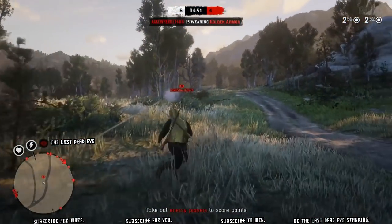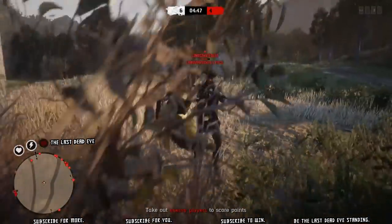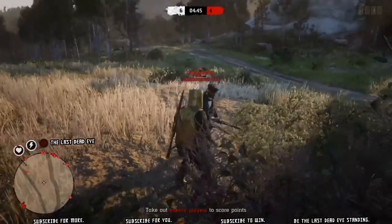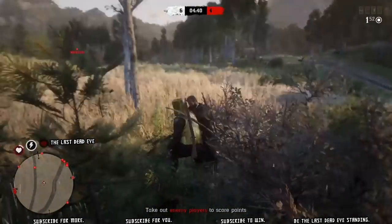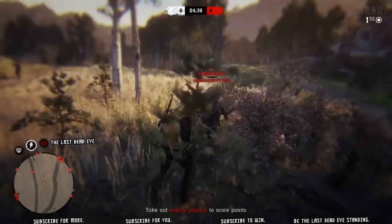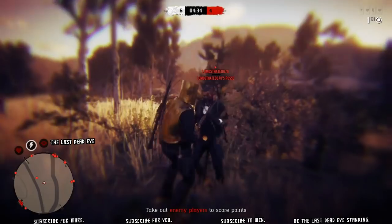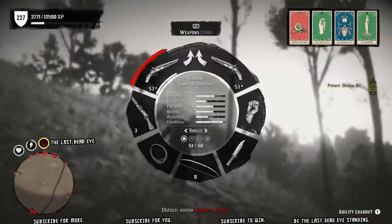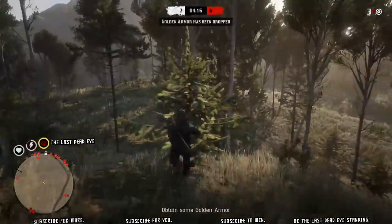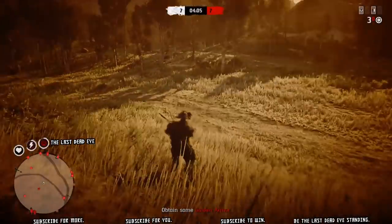A little bit later on after I run out of explosive ammo I will be getting some headshots, and you'll see how much more dead eye I get from those headshots. It works really nicely and is demonstrated very well during this match. I build my dead eye up, then someone's rushing me and I'm able to turn Slippery Bastard on and deal with them up close. I just got killed there — that's my first death. I'm going to get 23 kills and die two times.